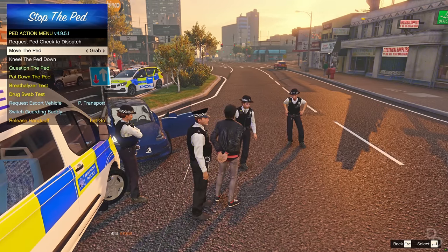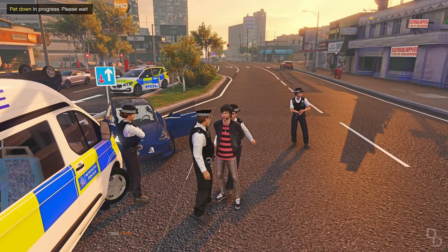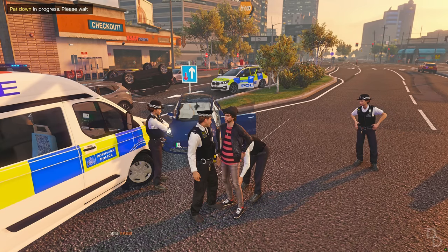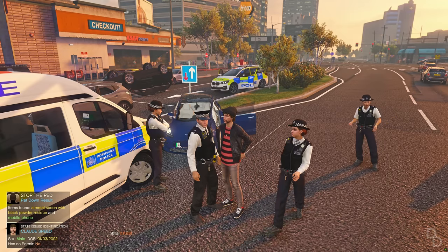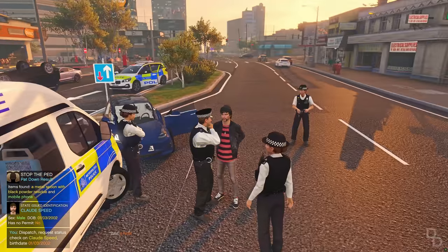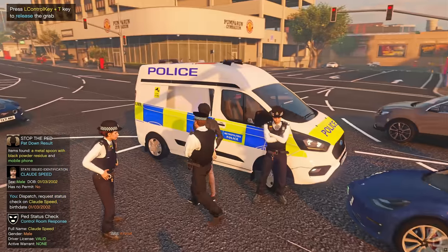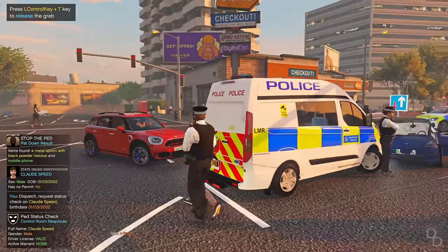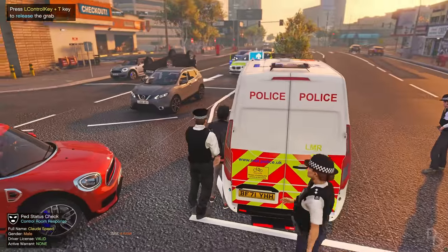Let's go search this suspect. Before we put him in the van we need to search him — clear him of any weapons or anything on him. He's got to be in the van. They're taking him to the police station. This is the nice part about this van model, by the way — it doesn't have that problem with people getting out of the back. I'm going to turn the siren off in a minute. We need to get this guy off the road.